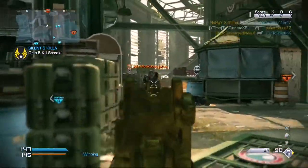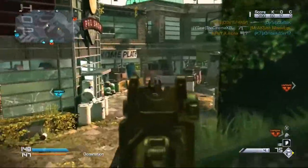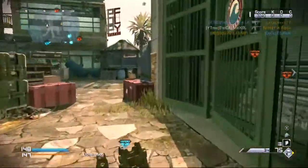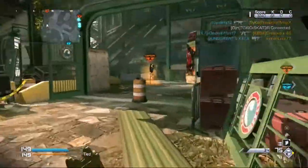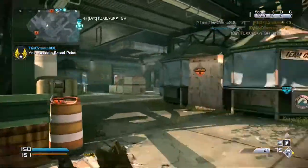Hey, what's going on guys? This is your boy TheCinemaxBL here and today what I want to show you guys is a 2 minute 30 second chem strike on the Strike Zone. I was using the Honey Badger with grip and extended mags, and the Honey Badger has a built-in suppressor which most of you guys know.